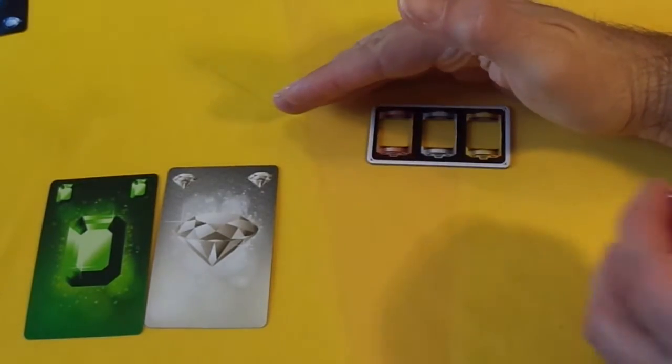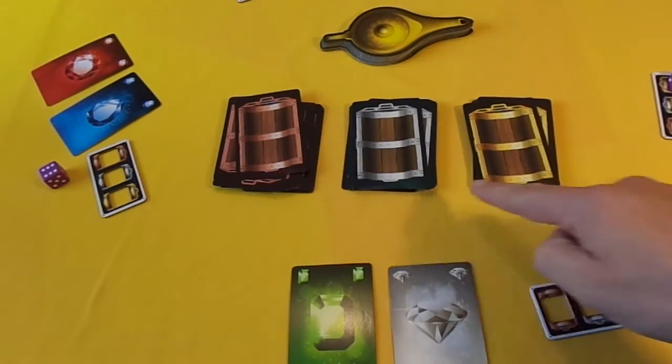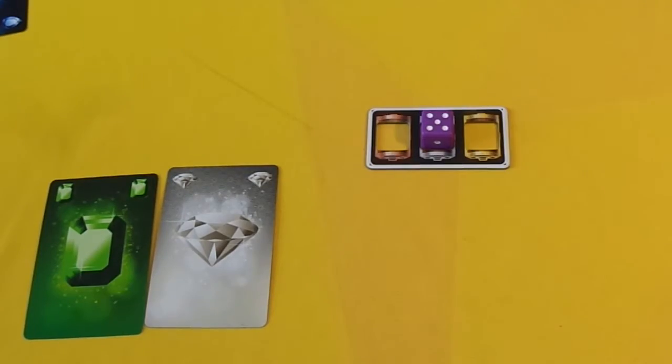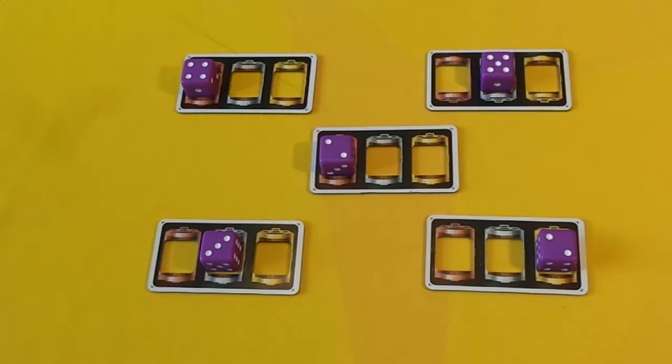On a player's turn, in secret, they will choose one of the three types of chests they wish to steal from — bronze, silver, or gold. They place their die on any value that they choose in one of those chests, and everybody reveals at the same time. If your number is the same as another player's number, it's a race to touch the lamp.